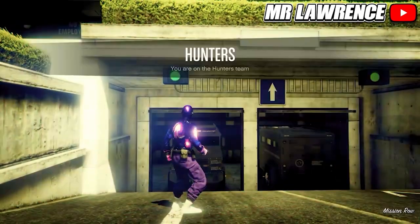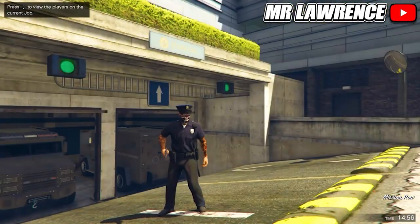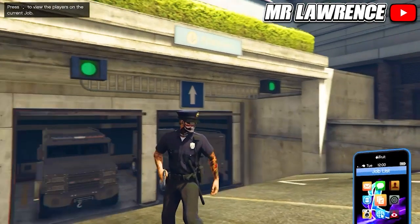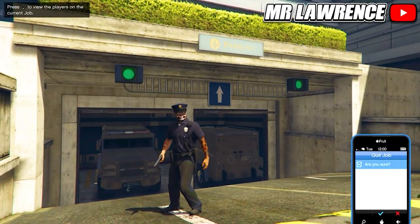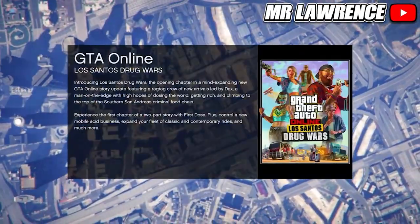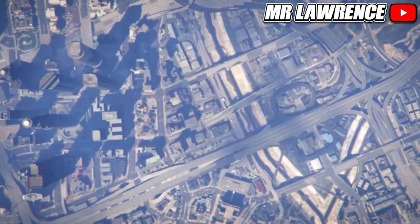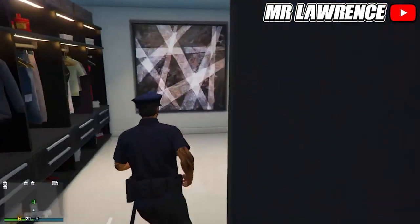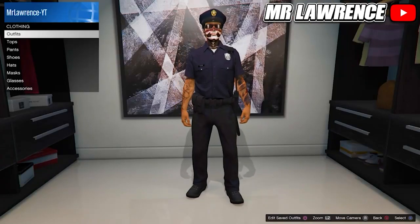When you load in, equip any accessory through your interaction menu. Then leave the mission through your phone. When you are back in online, you will have the cop outfit. You can now save it and pretty much change everything you want.